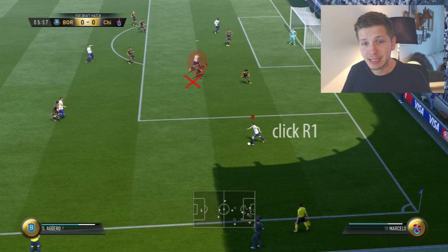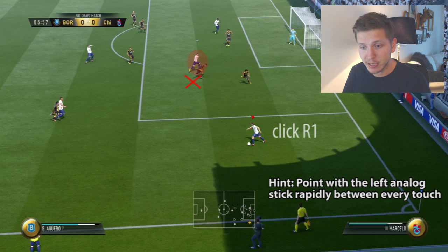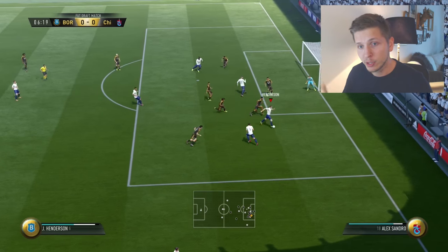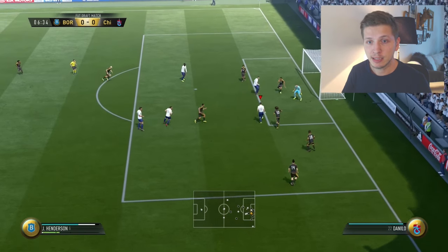Then we come to my favorite example: cutting in from the wing and trying to find the pass into the middle. You see the player is running away from the ball and we want to find the pass into this area. We click R1 and point the left analog stick towards this player, and you will see what happens — he will stop making his run and find the perfect spot for the pass into the middle, and the rest is history.